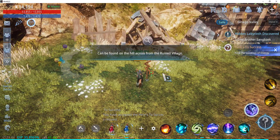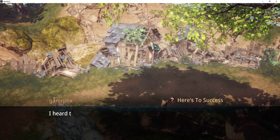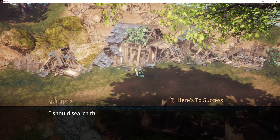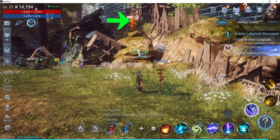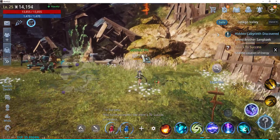Alright, we have reached the spot. Let's click on the Examine button here. It says there's a place in this particular area. So let's rotate the screen — and there you go. I can see the orange marking now on top of the hill. So let's go to that location.